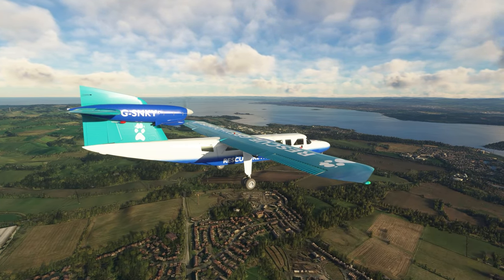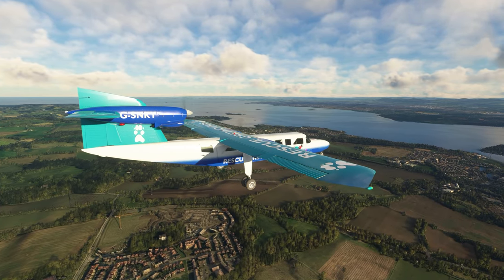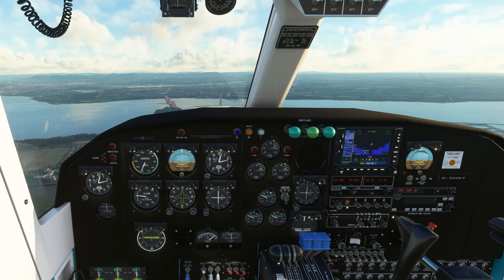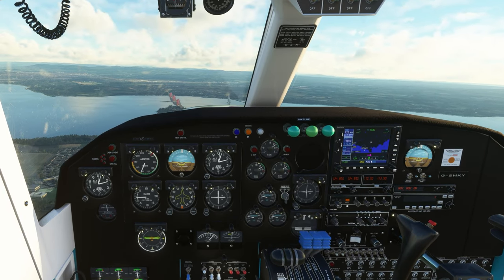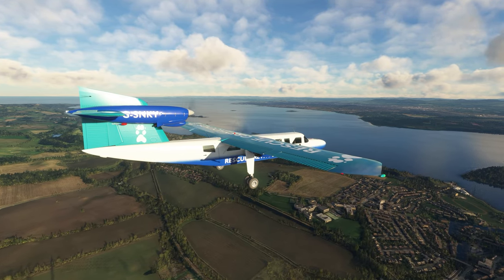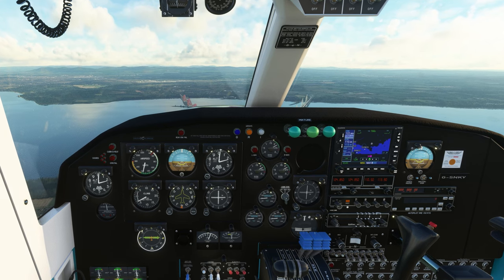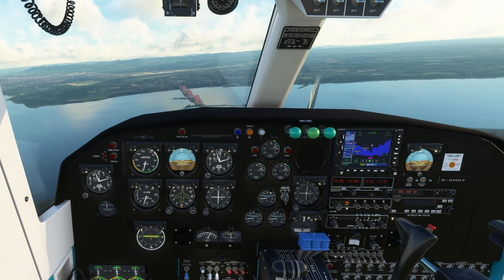Let's look at the wind. Wind is 230 at 7 knots — that's fine, that's good. Still a bit high. No more controllers online — that's fine. Fife traffic, Golf Sierra November Kilo Yankee approaching the Forth Bridges. We'll be joining a visual right-hand downwind runway 24, full stop.